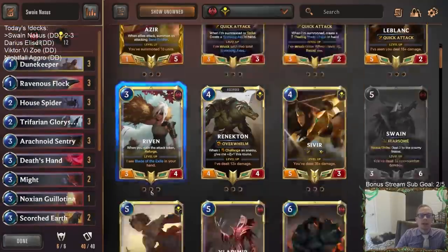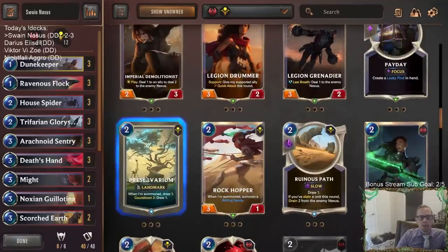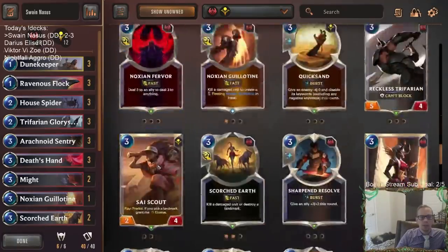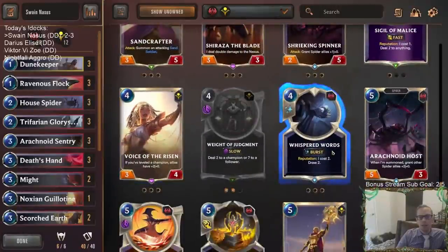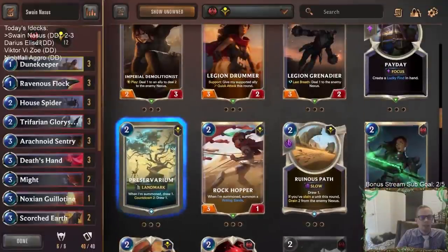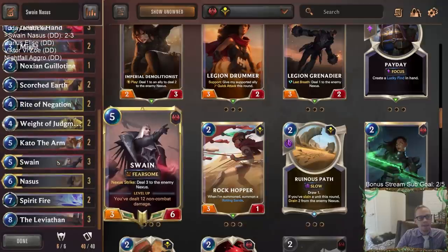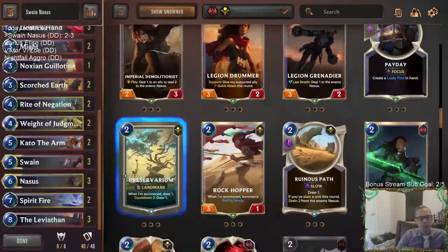As far as card draw goes, probably the two best options are Preservarium from Shurima and Whispered Words from Noxus. Out of those two I like Preservarium more — you get two cards with both of them, but with Preservarium you get both immediately by spending four spell mana, whereas Whispered Words costs two regular mana but you only get one card right away and have to wait two more turns for the second. The curve is kind of high with the deck, but I would go Preservarium.